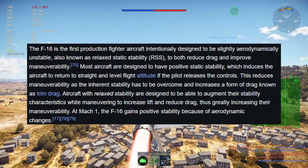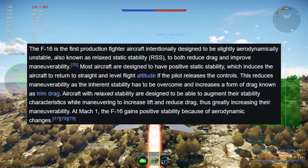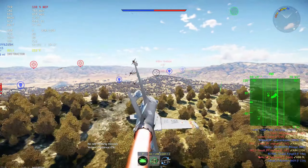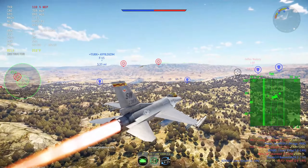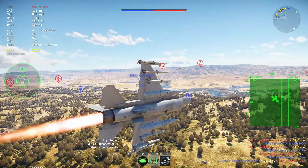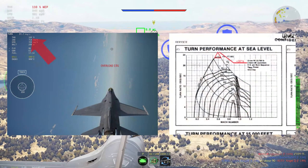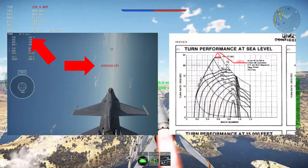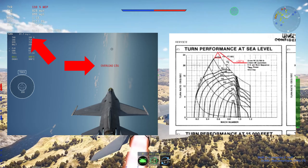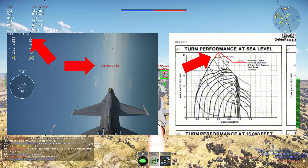At Mach 1 the F-16 gains positive stability because of aerodynamic changes, so once it hits Mach 1 it becomes a little less maneuverable but more stable — and really you're never going to want to be at Mach 1 in an F-16 in a dogfight. But the issue in game right now is that the G-loading the F-16 can pull is completely unrealistic. The F-16 in game can pull 31 degrees per second at 13 Gs — that is not realistic at all.